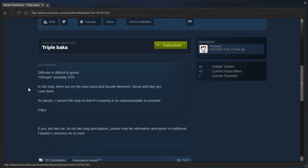Difficulty is difficult to guess. Probably 3 out of 10. In this map, there are my the... hang on. In this map, there are my the most used and favorite elements, Funnel and Blue Gel. Okay, so I was reading that right. It's just structured strangely. Love them.